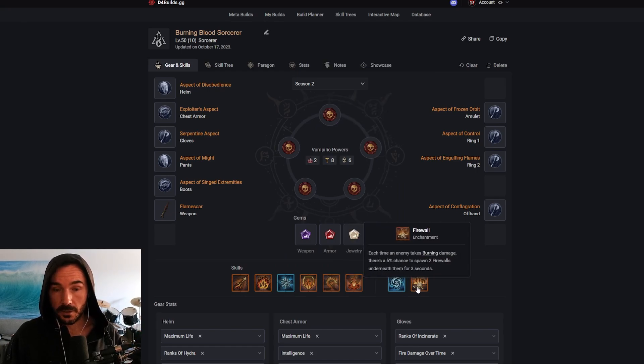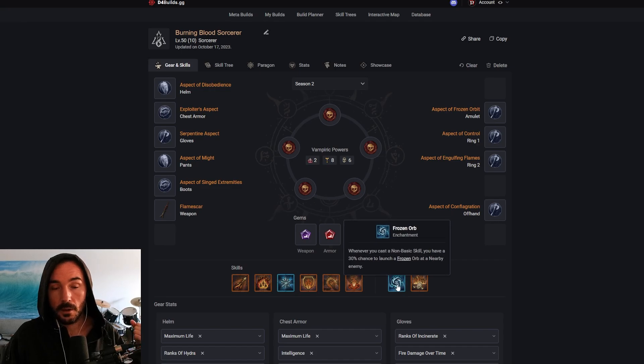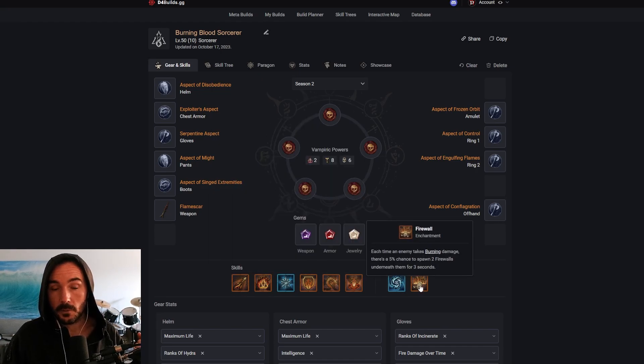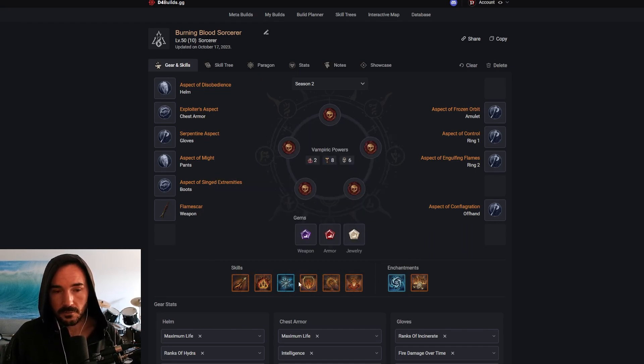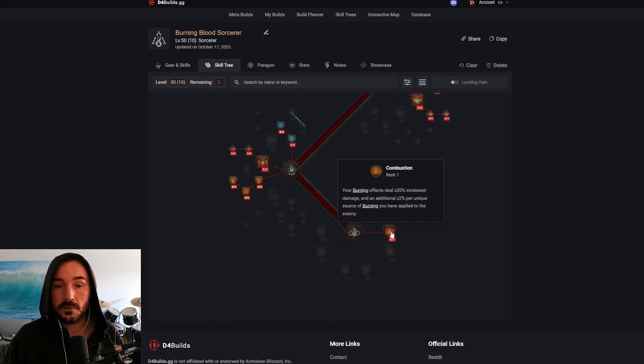For enchantments, we are running Frozen Orb and Firewall, so none of our skills are going to be enchanted — we're going to have separate enchanted skills. It's going to be auto-casted Frozen Orbs, which we are going to get a ton of off with Incinerate, and then we are going to get automatic Firewall spawning under everything that's taking burn damage. Stuff's going to be taking a lot of burn damage from Firebolt, Incinerate, Hydra, and then Flame Shield and Inferno when they're up. Five out of six of our abilities are doing burn damage, so Firewall should be proccing quite often, continuing the burn stack — all leading up to the reworked Combustion, where burning effects now deal a flat 20% increased damage plus an additional 2% per unique source of burning.